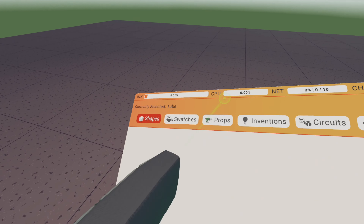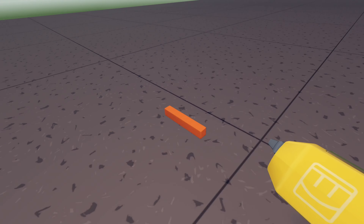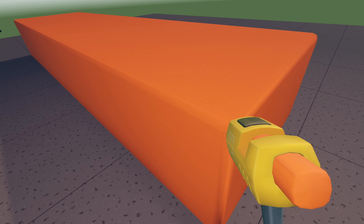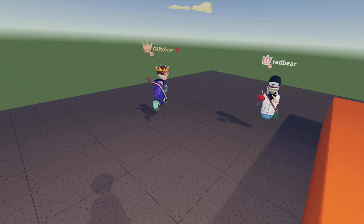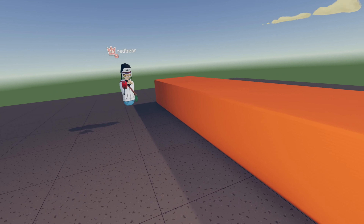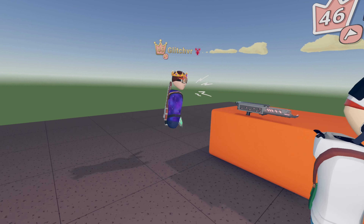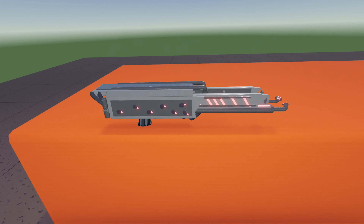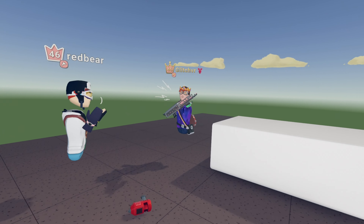Let me go ahead and spawn in a nice big cube — wait, that's a rectangle. All right, we got our table. Let me spawn this first one. Whoa, all right, what's this thing? Can you put it back? I'm gonna tell you what this is — this is called a laser death ray.